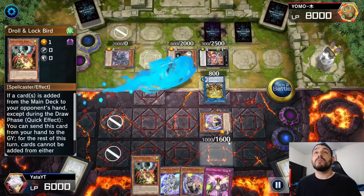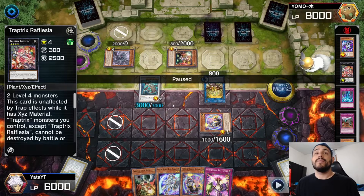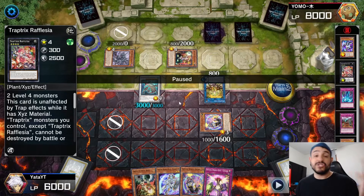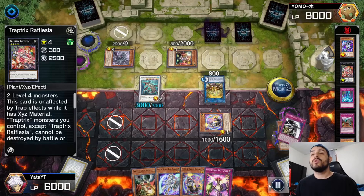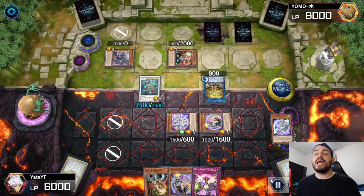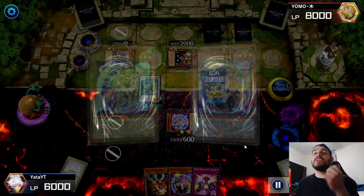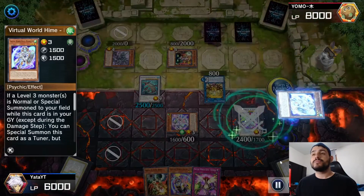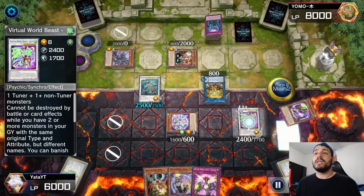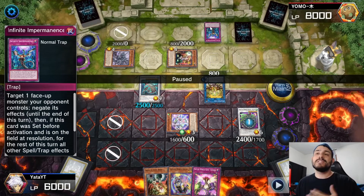I draw into Droll and Lock Bird, which isn't great. I attack Refletia so that an XYZ monster has battled and in Main Phase 2 I can try to go into Zeus. I activate Shuan Hu, special summoning Lulu from the graveyard and discarding Neon. Neon then activates, special summoning itself as a tuner. I synchro them for Jiju, activate Neon's effect to shuffle back Shuan Hu, then activate Jiju's effect — he chains Infinite Impermanence but Jiju becomes unaffected since it can't be destroyed by battle or card effects.